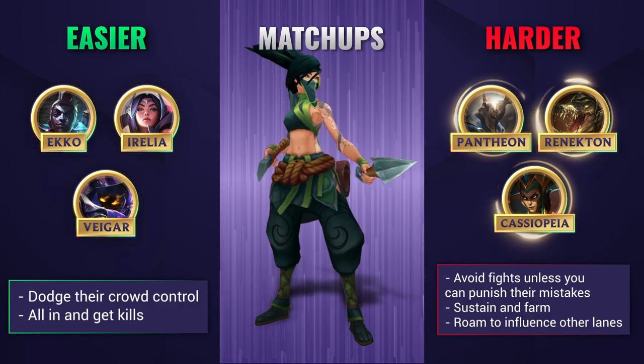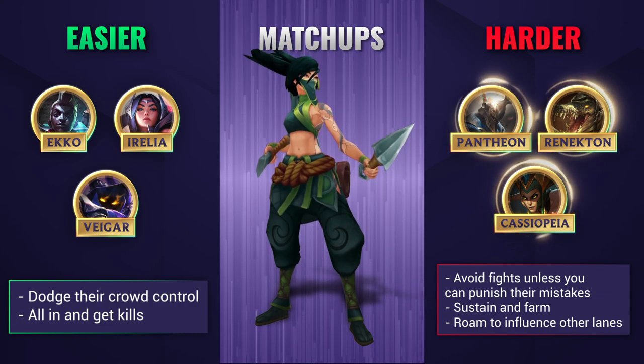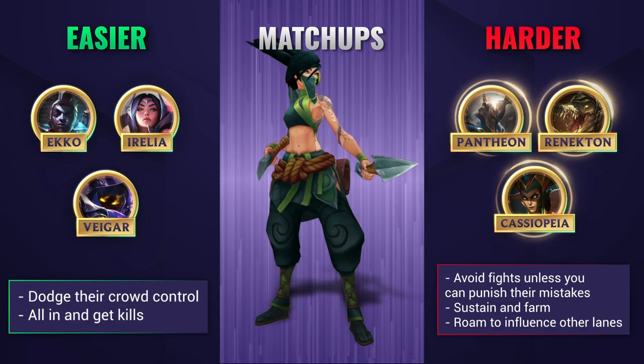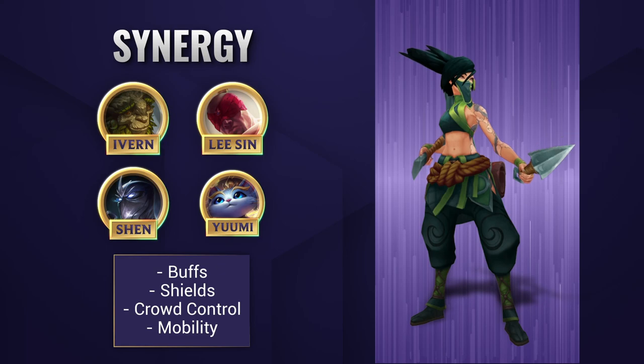Against harder lanes, you want to look to trade with your Q as normal, but you will really struggle in extended trades. Try to stall for your level 6, look to punish your opponent if you can, but focus on farming up and then roaming to other lanes.